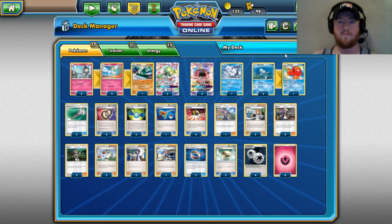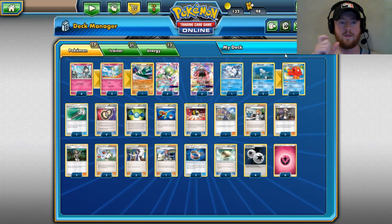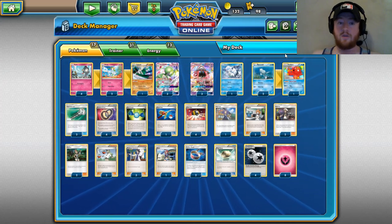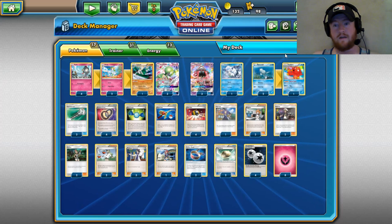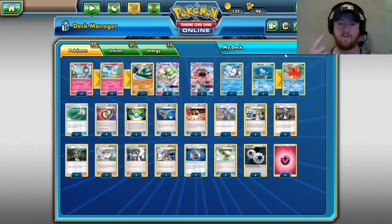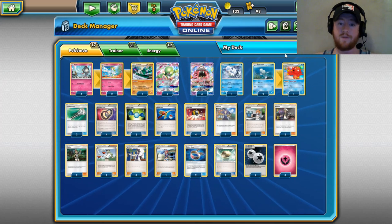The only way Zoroark doesn't work is if you play Mallow to put two cards on top and then have no cards in your hand — that's the only exception. So this combo becomes a little bit stronger when Zoroark GX releases. Now, Zoroark is a GX, so if it gets knocked out you give up two prizes, whereas if Octillery gets knocked out you only give up one prize — something to consider.